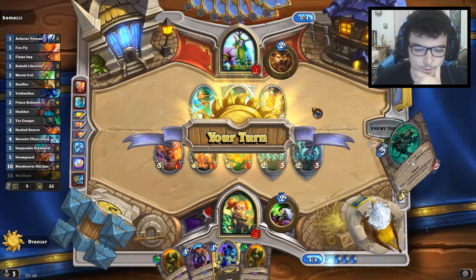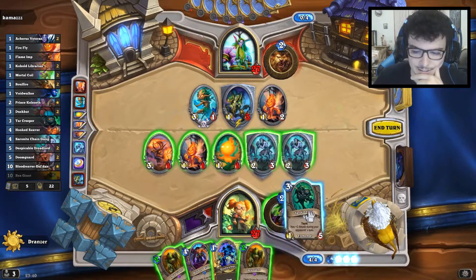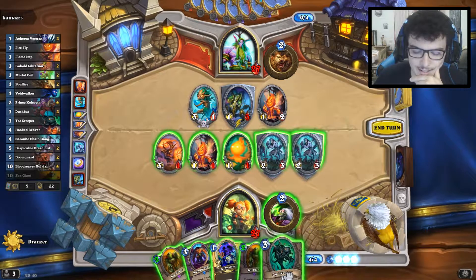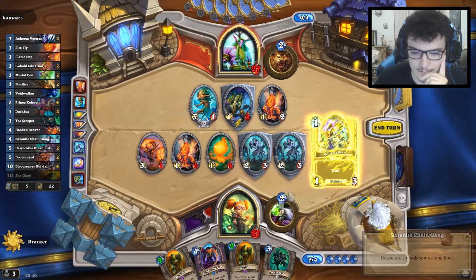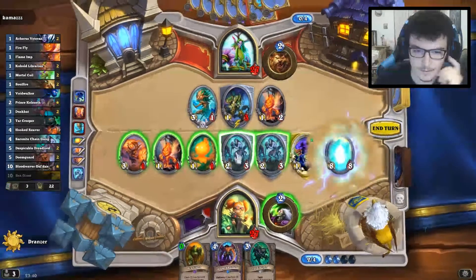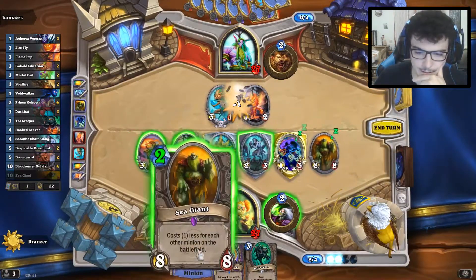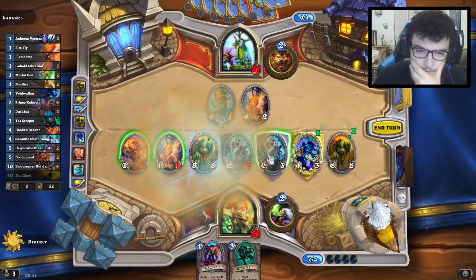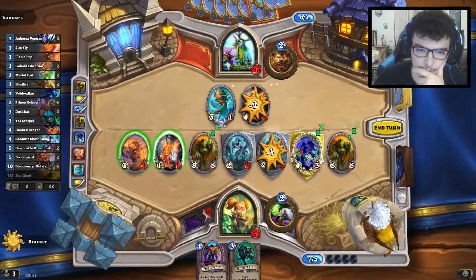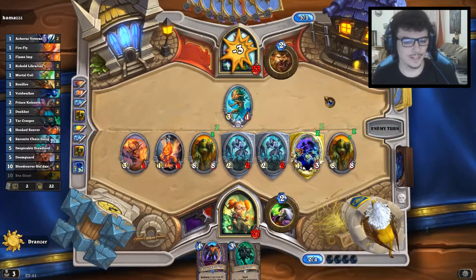It's making a lot of minions but that's really good for us. Now we can just add more minions on the board and play the Sea Giant. We free some space and then again Sea Giant. Next turn we already gain lethal I think.